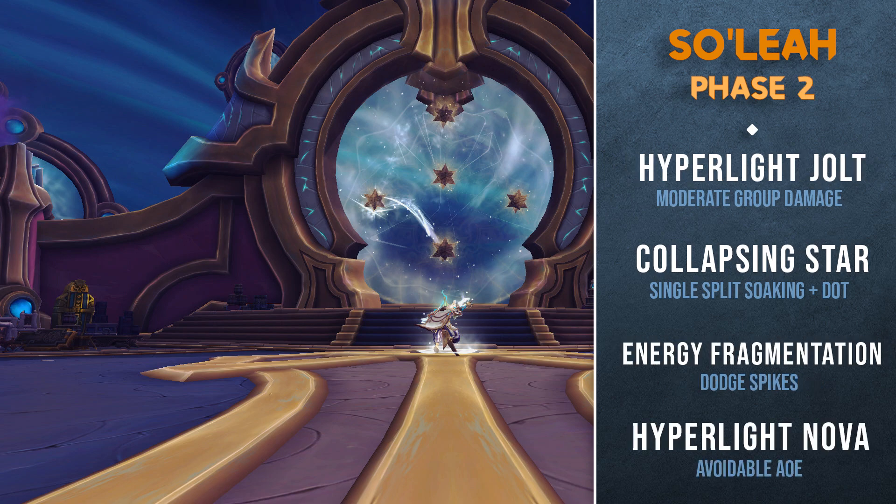Once Soleil hits 40% health, she will port to the center of the room and spawn five star-shaped relics. During this time the boss will be taking 99% reduced damage, so your group should split up, each taking one relic for themselves. During this part of the fight you will be introduced to a new mechanic called Hyperlight Jolt, which causes a blast of energy to jump through each player. Your party needs to use this mechanic to shatter the relics in order to continue doing damage to the boss.